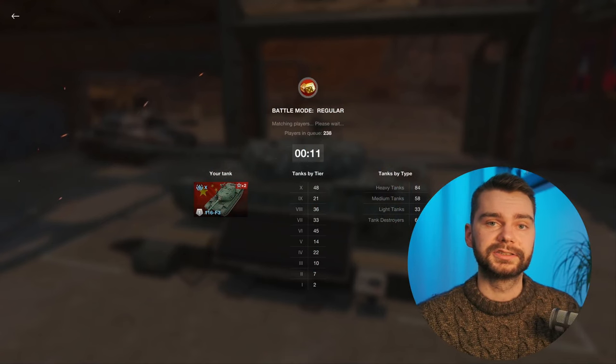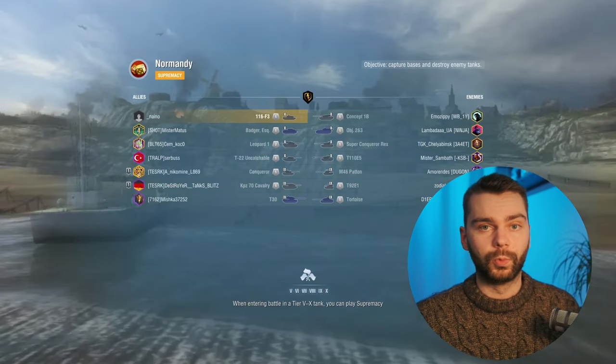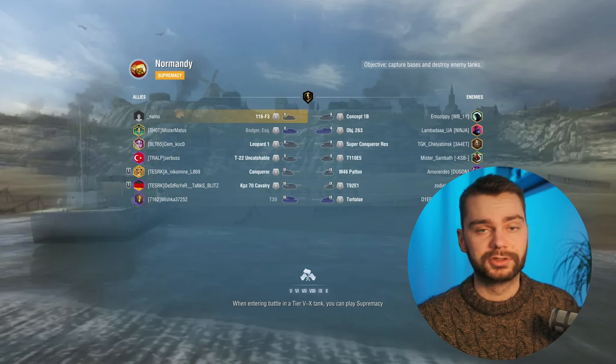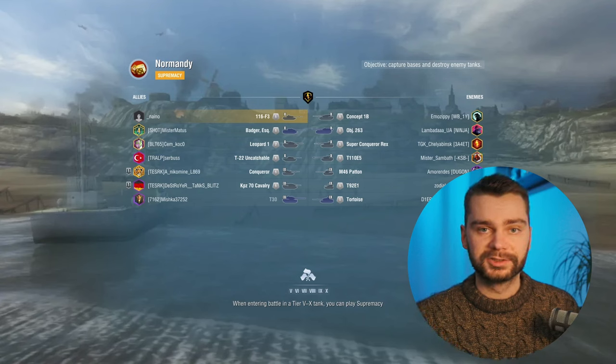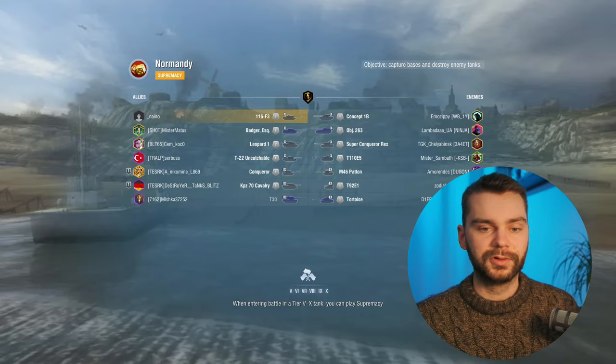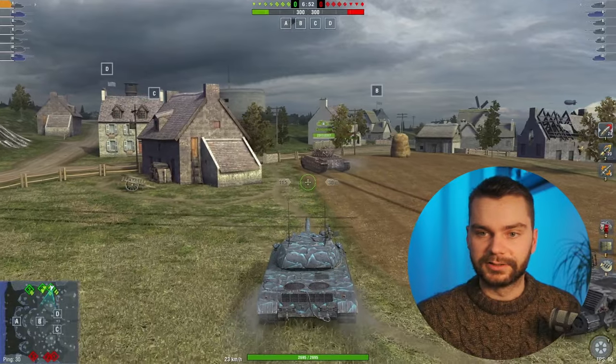Generally, with a tank like this, you're trying to be aggressive and try to be the one absorbing shots — or not necessarily damage. You want to be the one to get shot because otherwise your teammates are going to be shot, and they usually have less armor, fewer hit points, and no reactive armor. So play this tank quite aggressively as long as you have teammates with you and get your gun into the fight at all times. That's the main thing.